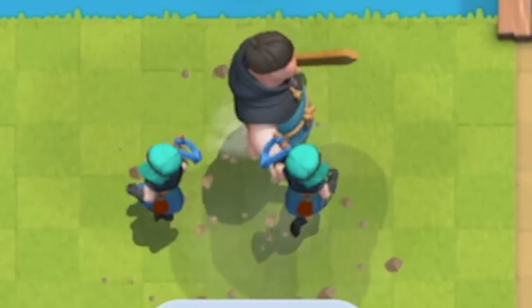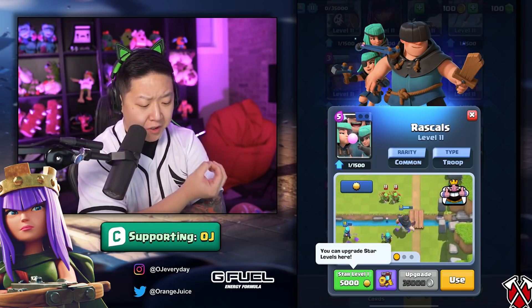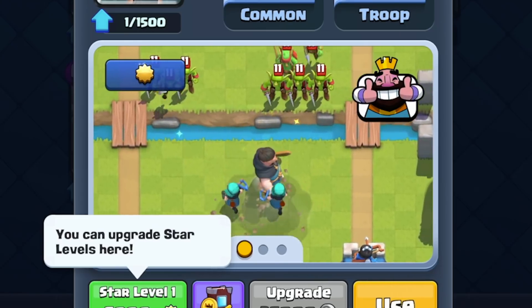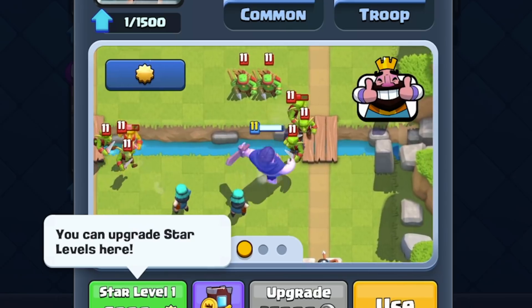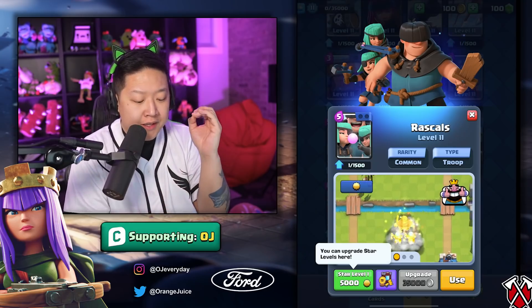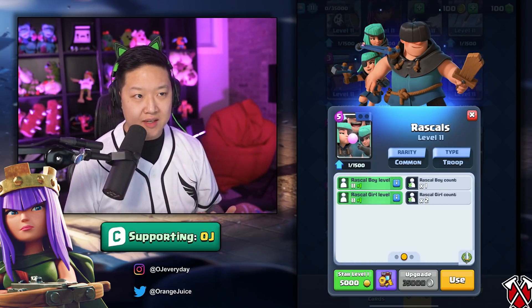They buffed Rascal Girls — 9% faster hit speed! I can't really see it, but I know that's going to be a lot more damage. They were already pretty balanced and really strong. Their reasoning is that use rates have been really low for a long time and this small buff should put them back on the map — though this is not a small buff, this is massive. They're going to counter things like the Giant slightly more effectively, and Hog Riders are going to get one less hit on the tower.